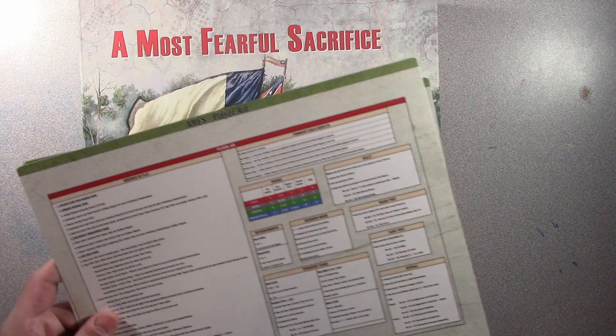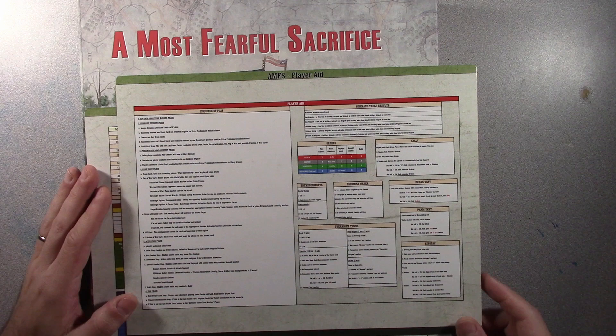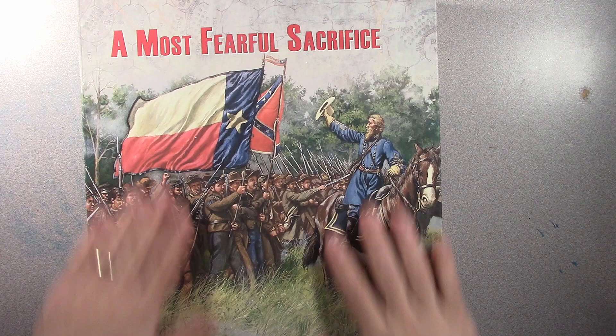It also lets you know that you can pretty much drive the game from the player aid cards once you have a good understanding of the rules. So these are just here to give you your necessary combat charts. This is a beautiful sequence of play that I wish I had been able to read better and follow, so I just used the basic one in the rule book. But we were able to make the game work because it's really well written.